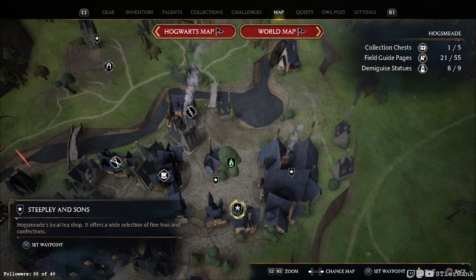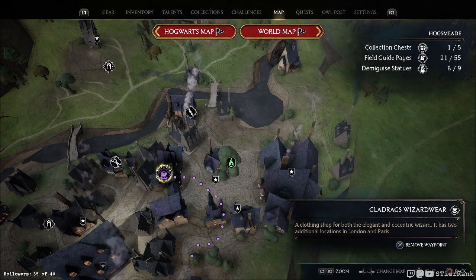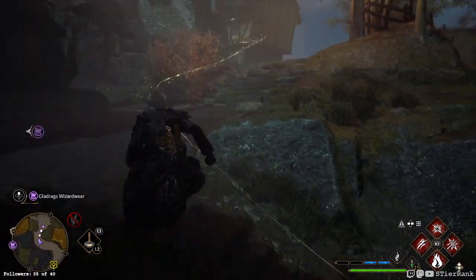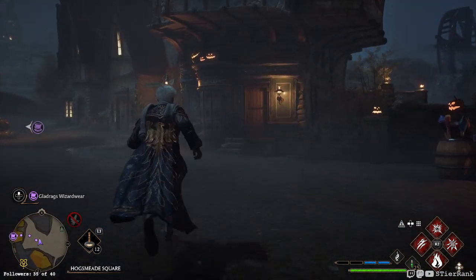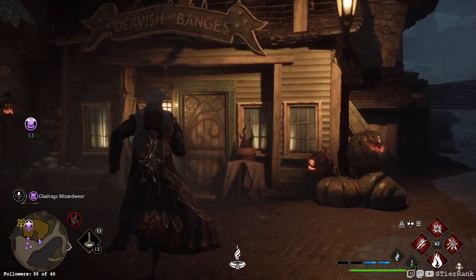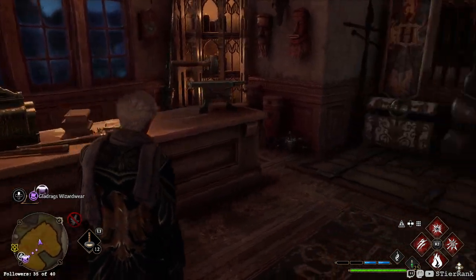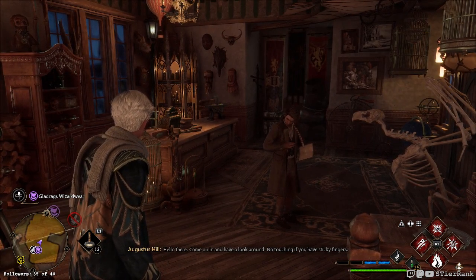Honeydukes, Steekling Suns - yeah it's got to be like right here I think. Funny that it doesn't actually show up though. It's to the right of Gladrags. Dervish and Bangs - that's Scribbulus, there it is, Dervish. Oh, I guess I didn't fully internalize that this is like a whole other store! I didn't get that - okay I've been to that one already.